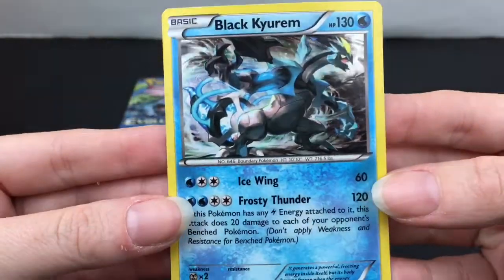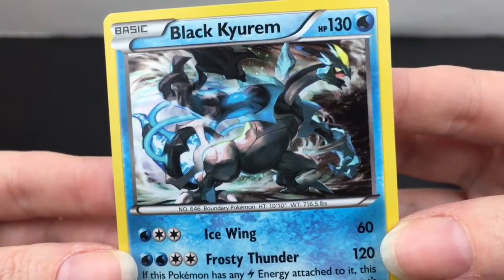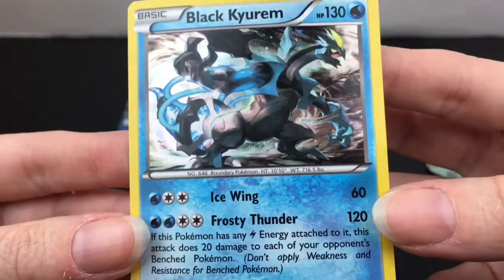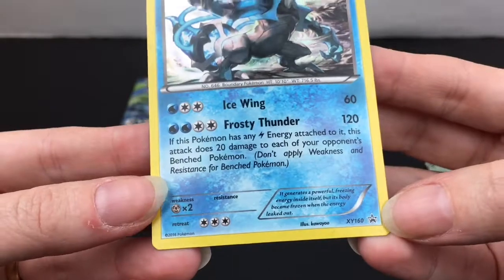Here is our Black Kyurem foil card. Look at how cool the artwork is — that is just a really awesome character. 130 HP, Ice Wing, Frosty Thunder — the little Black Star promo. That is awesome!